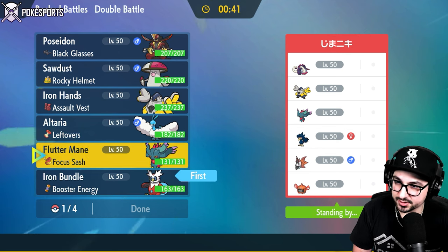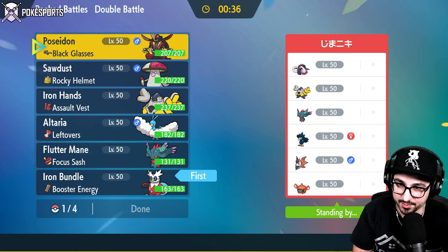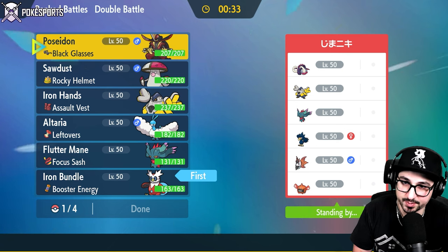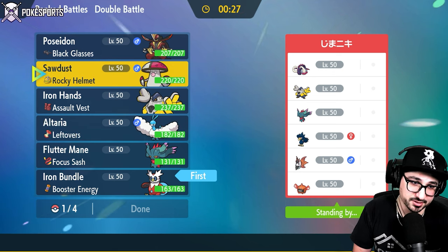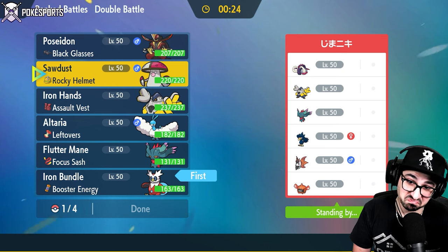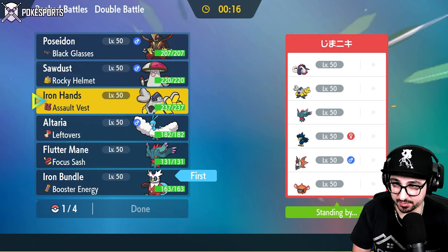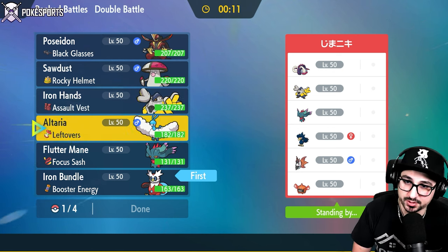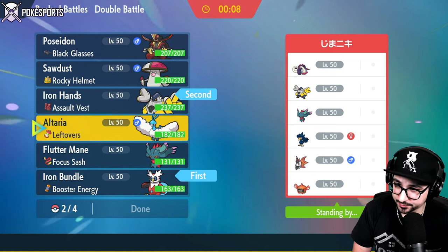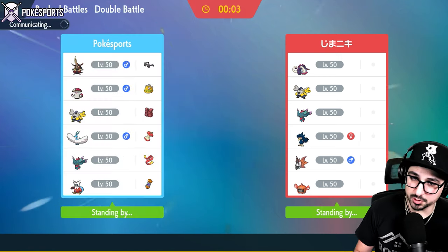I'm going bundle and Fluttermane. I could go bundle and Iron Hands, bundle and King Gambit — who knows? Actually, King Gambit's seeing a lot of fire types and fighting types, so we're not bringing King Gambit. It's not the time. I do have Fire Terra though. That could catch them off guard, but then they can hit me with Headlong Rush. Let's go bundle, Iron Hands, Altaria, and Fluttermane in the back. It took a lot of time to decide our Pokemon, which is probably a good thing — mostly because we kind of have to decide what we're doing with Altaria. We're bringing Altaria, so we're essentially playing with three Pokemon. It's a 3v4. But maybe Altaria is going to super impress me today.